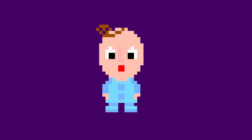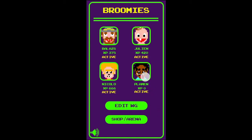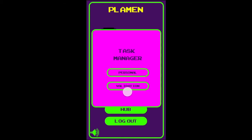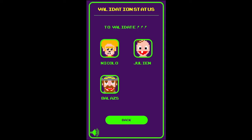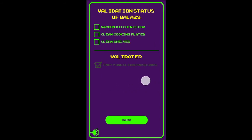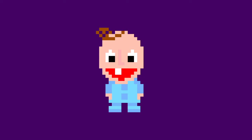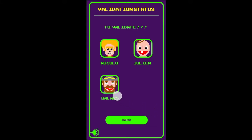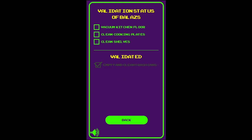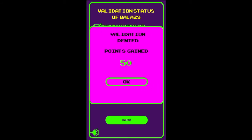Let's inspect another player's task manager and reach for the validation section. The validation task manager collects all the notifications regarding the completion of other players' tasks, which need to be validated. Balash did a good job and the kitchen floor looks pretty clean already. Validating a task grants you a certain amount of points. On the other hand, not validating at all will result in a loss of points by the end of the one week's completion time. Validating a task with a 'no' will also grant you some points, but the player responsible for that task will not gain full points for its completion.